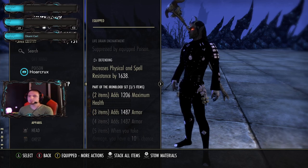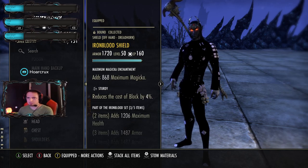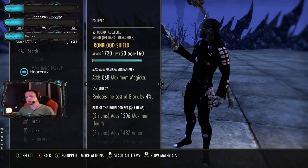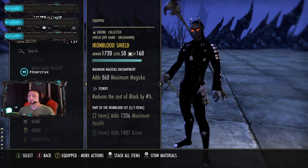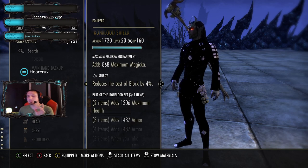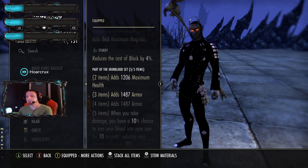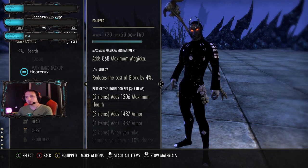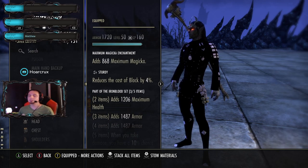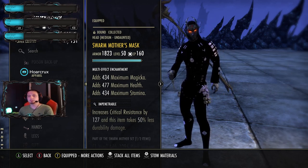Running sword and board because it's what I have - Defending enchant on the sword, it really doesn't matter much because we're running poisons. The shield should be Sturdy with a Max Magicka enchant. There is a bug right now with blocking - you run out of stamina so quickly. It's not just a CP-related issue. When I stop blocking, my stamina will just drop for no reason. If you notice your stamina sustain is terrible, it may not necessarily be you.